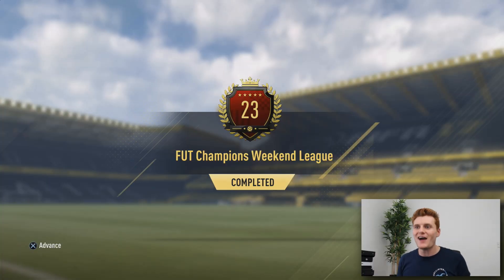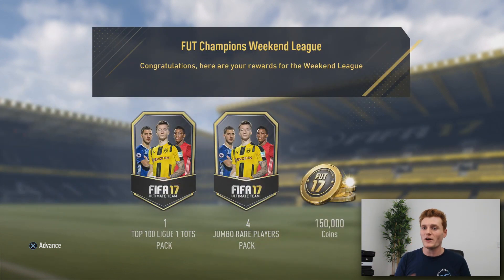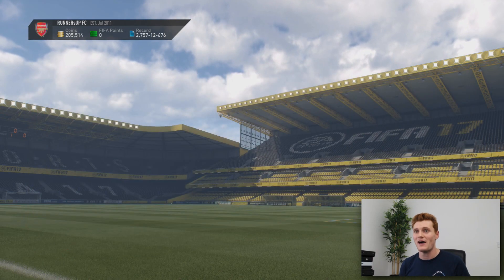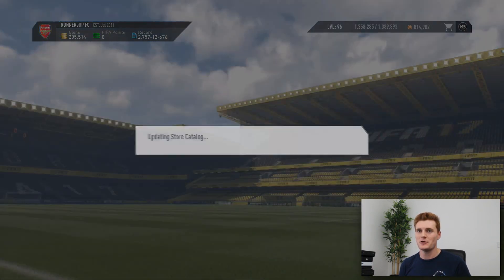Okay, here we go with the second account, and it belongs to Nick. He's absolutely smashed it this week — he managed to get 23rd on PlayStation, which is something else. If you want to check Nick out, I'll leave a link to his Twitter down in the description. Thanks for lending me the account, Nick. Let's go see what these packs are: four 100k packs and a Ligue 1 Top 100 Team of the Season pack, and of course 150,000 coins. Let's make our way over to the store.